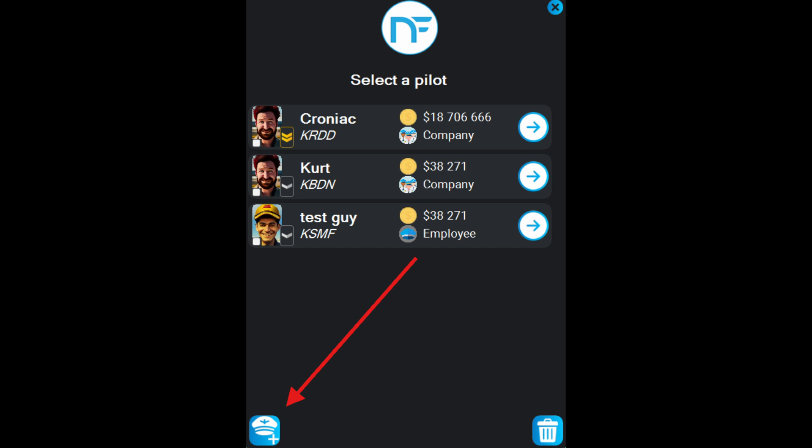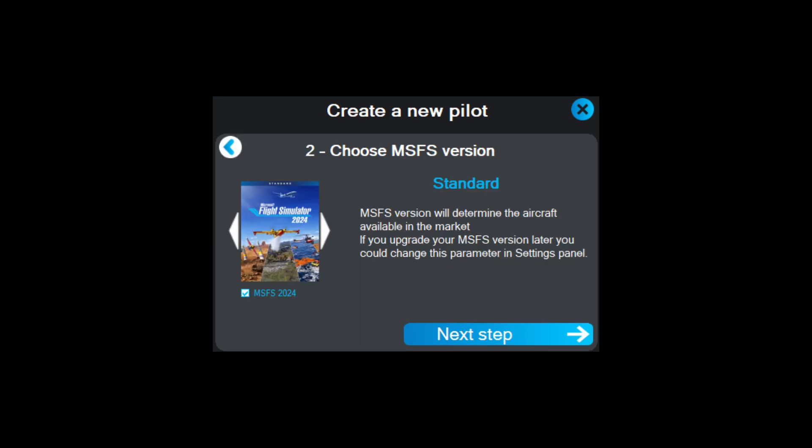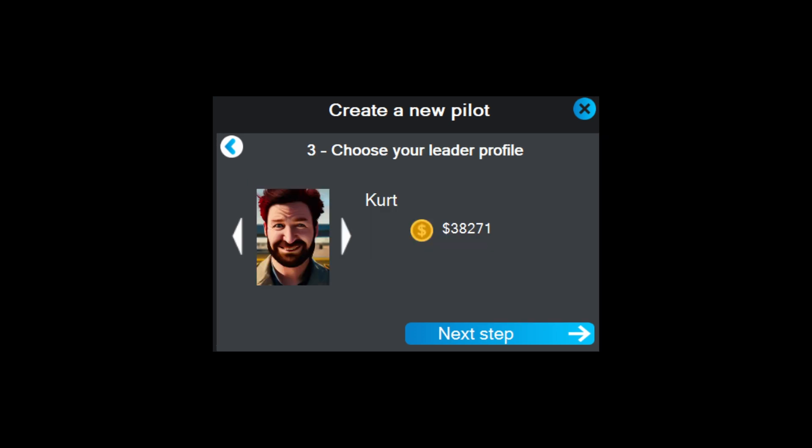To create an employee, like creating any other pilot, go into the add pilot icon. In here, instead of career mode, select employee mode. Choose the version of Microsoft Flight Simulator you want, which sets up the initial aircraft. Then you tell it which one of your accounts you want to tie it to — this is where you decide which company you want the employee to be attached to.